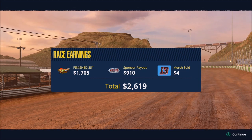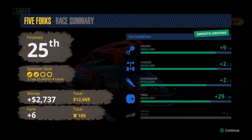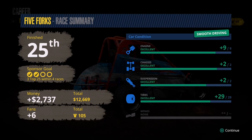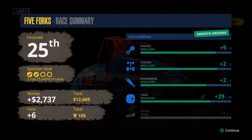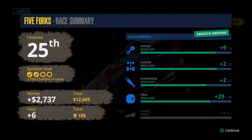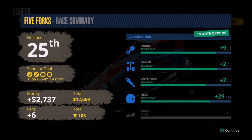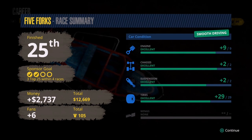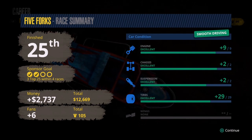Let's see what kind of car condition we're going to get. We've been given credit for smooth driving - we did not lose any performance, just a little bit of durability that we'll want to repair to keep things topped off. It's always nice when you don't lose any performance. Our sponsor goal of three top 25s within four races - two races in, two top 25s, so we're well on our way to getting that money. That's about $900 for the sponsor bonus. Adding $2,700 gives us a total of $12,669. We added six more fans for a total of 105, so we finally made it to 100 fans. Everything is going according to plan with only a few more races left in this first season, and the big one is the finale. Thank you very much for joining me and stay tuned for more career mode gameplay of Tony Stewart's Sprint Car Racing.